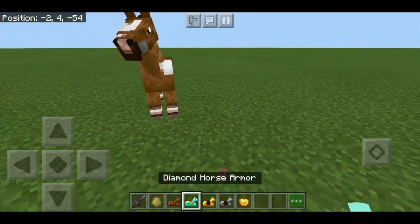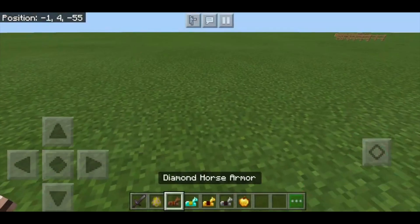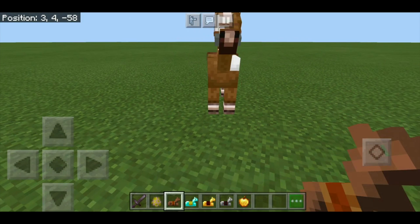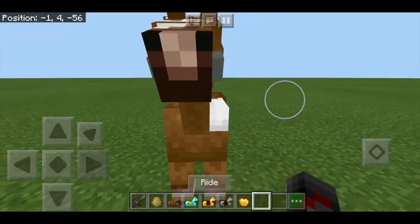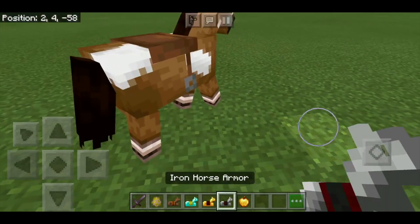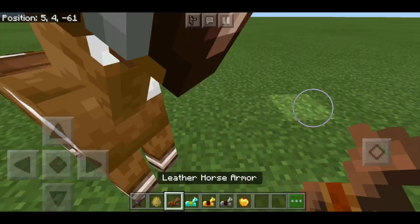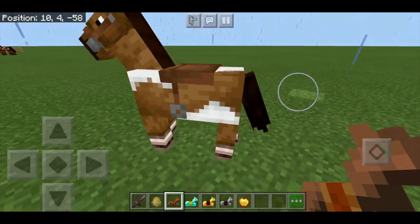Another cool little feature: just like you can dye leather armor, you can also dye leather horse armor. So maybe you want to put leather horse armor on it but you don't like the color — you can actually change the color with a cauldron and dye. Horse armor is only obtainable in dungeons, except for leather, which you can actually craft. I think it's just leather and string if I remember correctly.